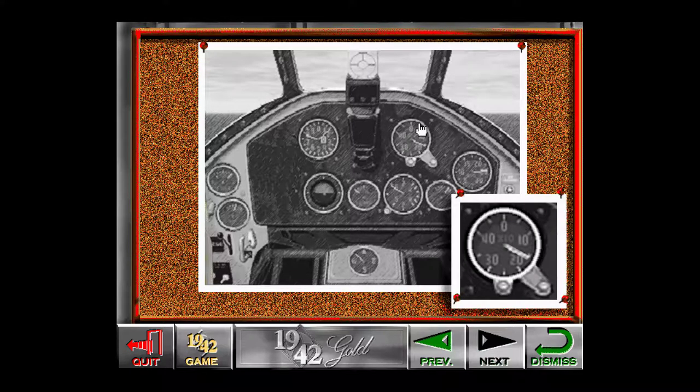This is the airspeed indicator. It measures your speed relative to the air around the plane in knots. Keep in mind that your airspeed must stay at a certain point to avoid stall. Stall speed varies according to the type of plane you are flying and the weapon and fuel load carried.